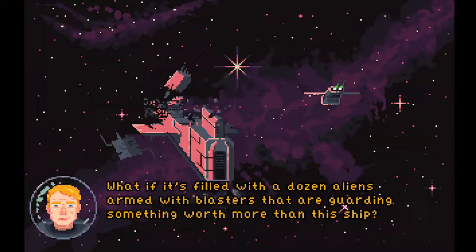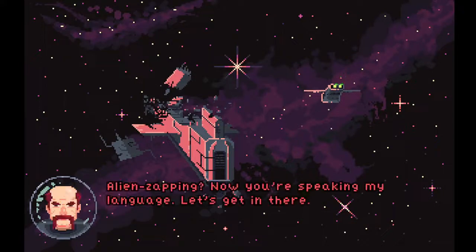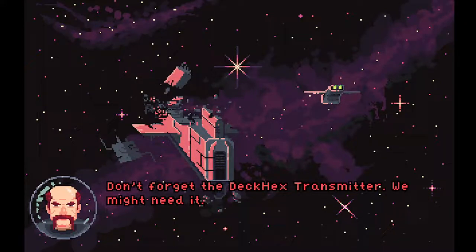What if it's filled with thousands of aliens with blasters that are guarding something worth more than this ship? Aliens — now you're speaking my language. Let's get in there. Don't forget the Deck Hex transmitter. We might need it.